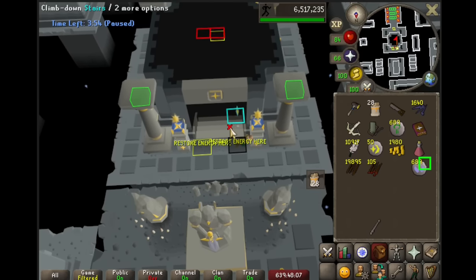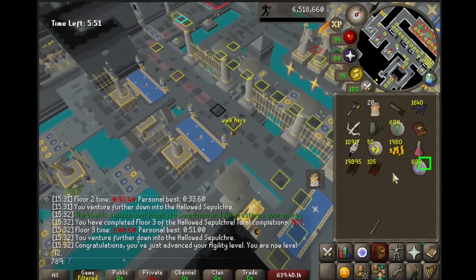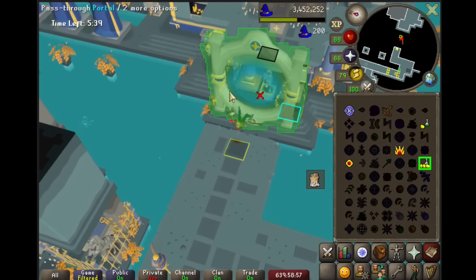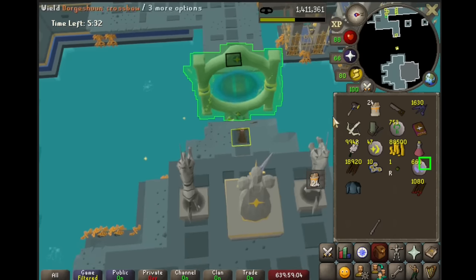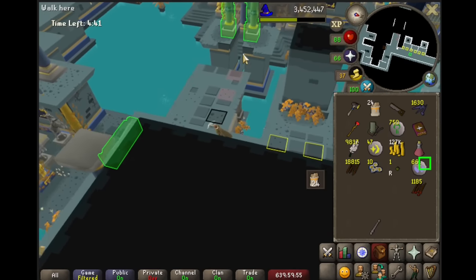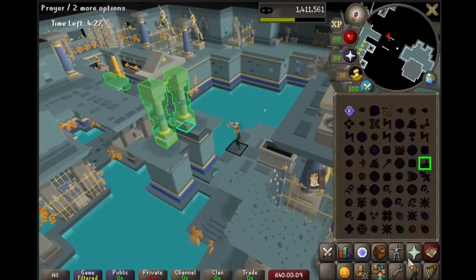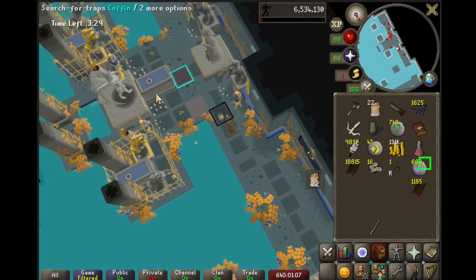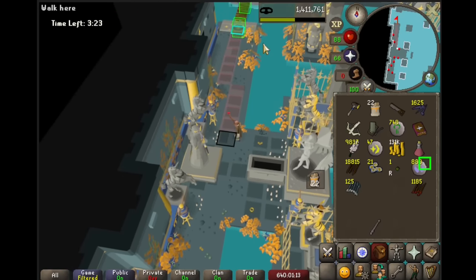It feels so good to be back. Here's the last 1k agility XP I needed for 92, and now we can send this floor all the way up to floor 5. Floor 5 is our first goldmine on the account. There are 4 places to loot and they are all going to make us bank. The first is the portal, which got us a rune plate body — already 38k GP. Next, the grapple, which got us an adamant 2-hander. Nothing great, but 4k GP is 4k GP. The third is the absolute best — the bridge near the end. This coffin gives us 2 rolls on the loot table instead of 1, so we got both runite bolts and soul runes.